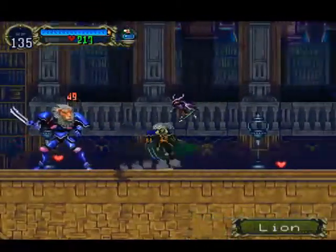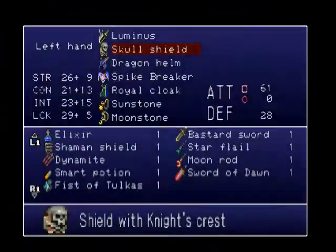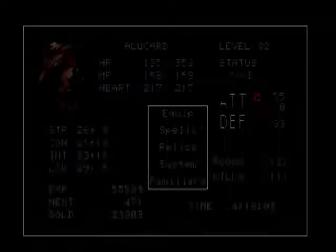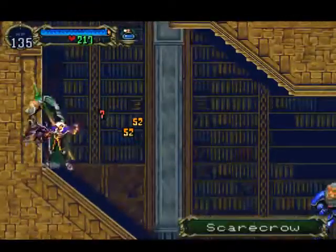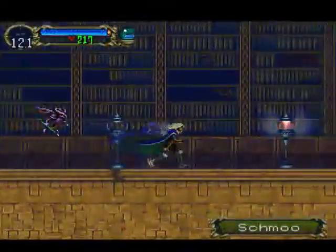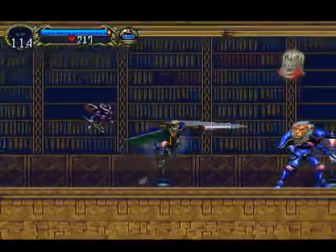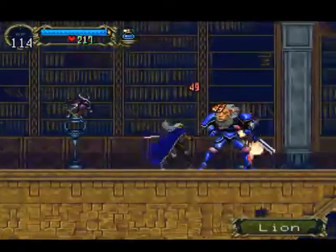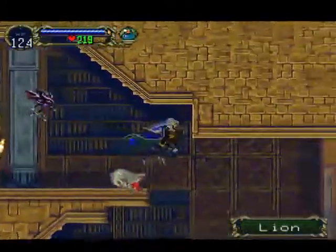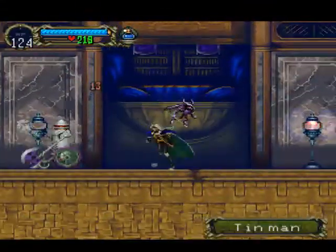Well, the weapon these Shmoo guys drop is the almighty Crissaegrim. It is the fastest weapon in the entire game - so fast that you can deal four hits with one button press. And best of all, you can walk while you attack. Most of the enemies will be dead before they even know what hit them.